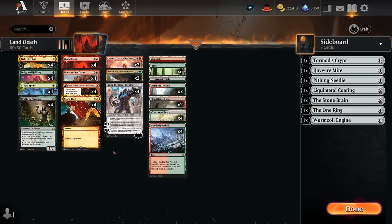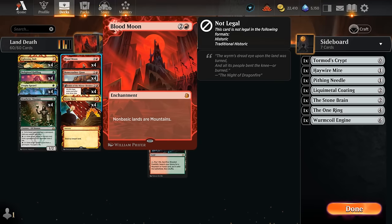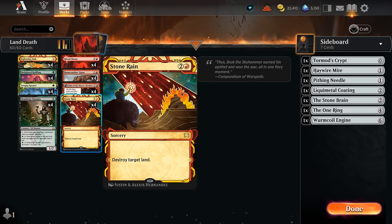Hello and welcome to another timeless gameplay video. Today we're taking a look at a red-green land destruction deck that can potentially cast a turn two Stone Rain off various one-mana ramp cards. Stone Rain pairs quite nicely with Blood Moon - turning all non-basic lands into mountains, so if the opponent didn't fetch their basic land early they may be unable to cast any spells.